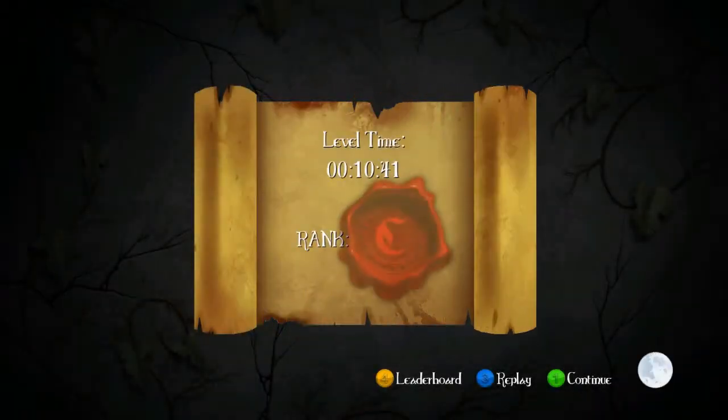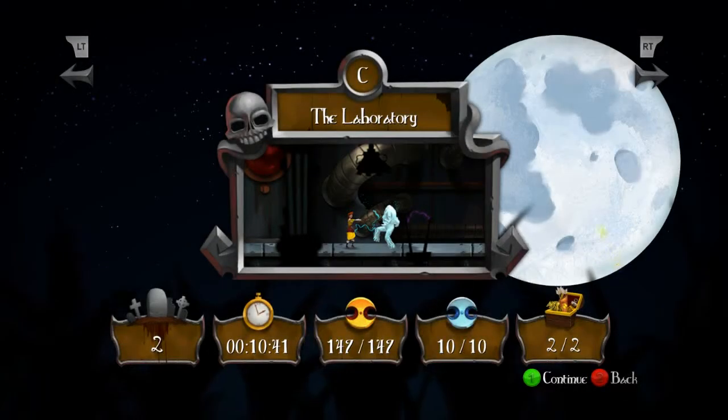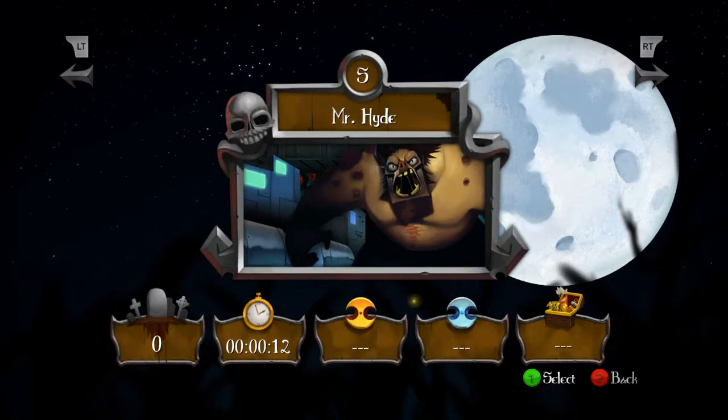So that was that. Level time: 10 minutes, 41 seconds. Rank is bad, but we're going to work on time ranks later on down the line — that's not going to be something we do immediately. So laboratory is 100% complete. Let's go mess with Mr. Hyde again, because we can.